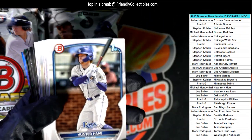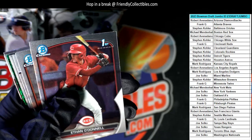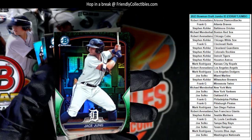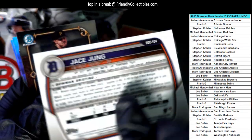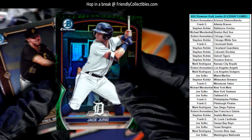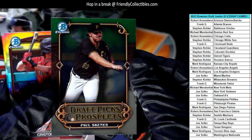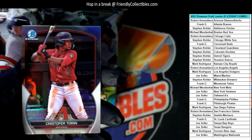Three autographs already — kind of crazy to pull all three in the first stack. I'm curious to see what else is in this box. Nice Jackson Holiday there. And there's a nice Jace Jung for Detroit going out to Stephen K. Also Paul Skeins — that's a good one — and I believe that's Frank G for the Pirates.